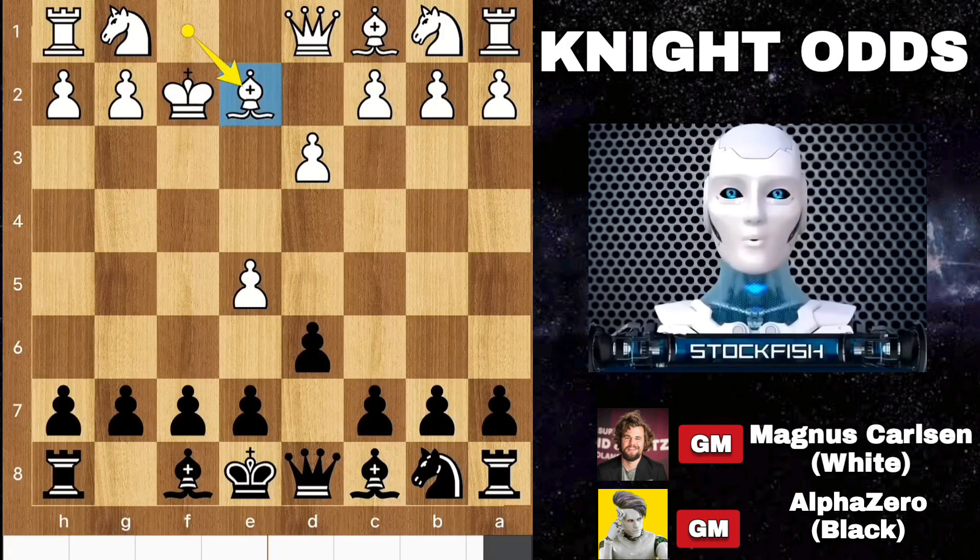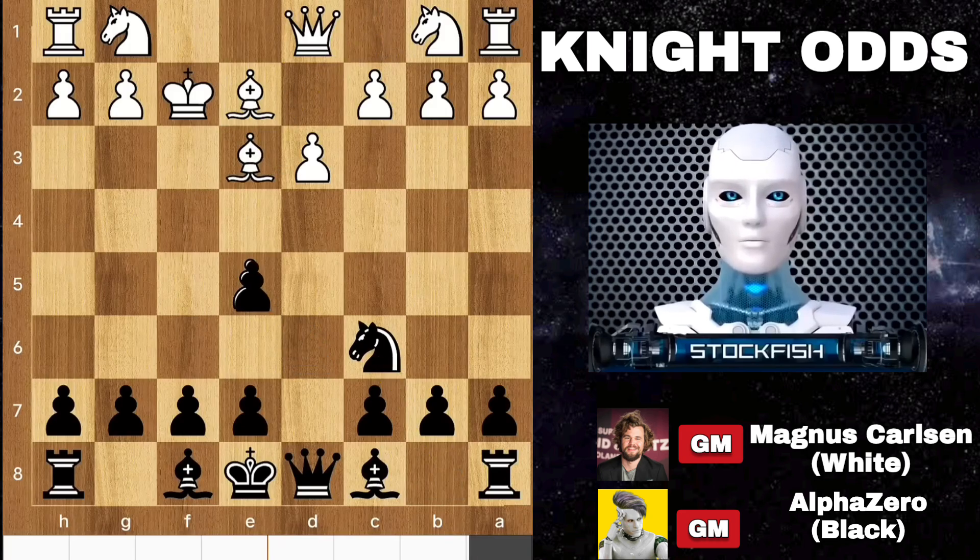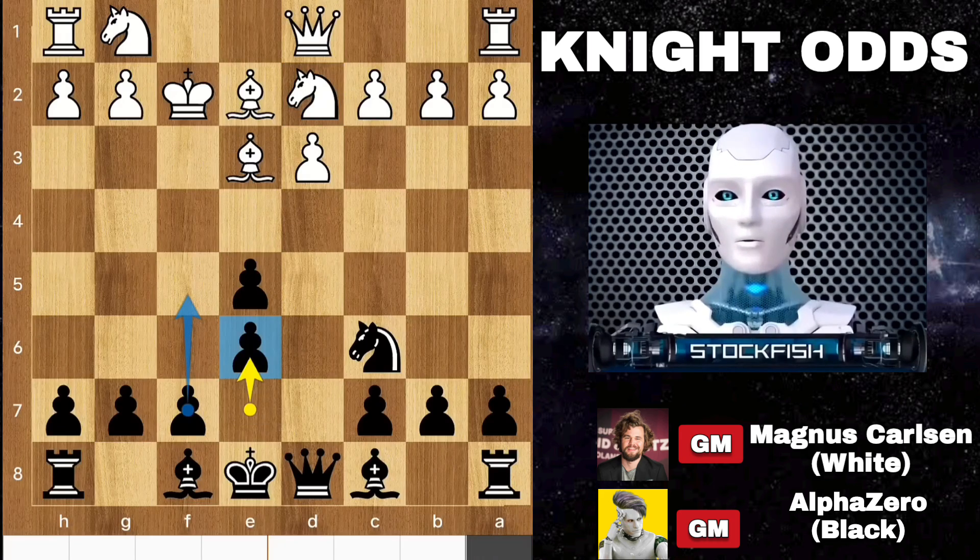Here we have bishop e2, knight here, and bishop here. Pawn takes. Alpha's idea is to push the kingside pawns, to occupy center squares and so on. Magnus responded with knight d2, then e6. The plan is still available for AlphaZero.